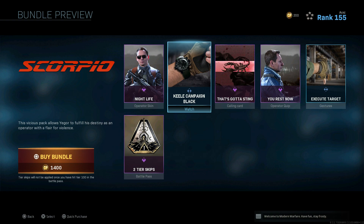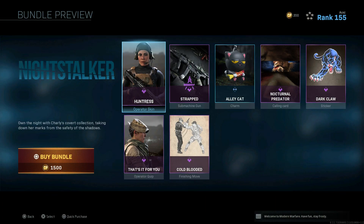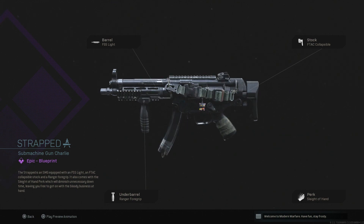Scorpio — we've seen this so many times. It's not that great a bundle; all you're getting is a watch and a skin with no blueprints. Then Night Soccer, which we've also seen tons and tons of times.